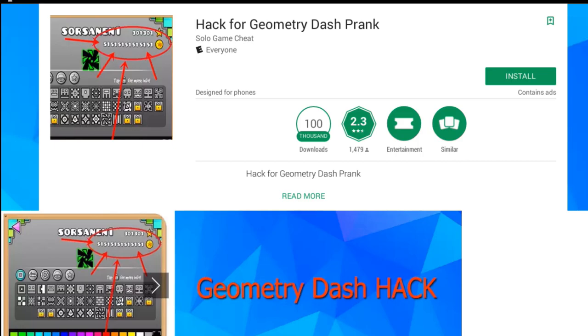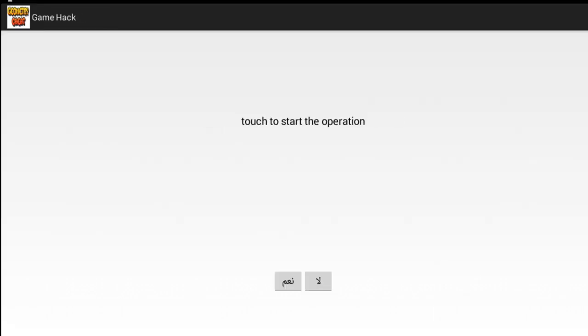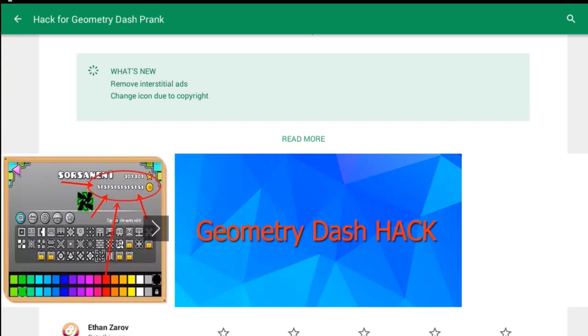Hack for Geometry Dash — prank edition — has 100,000 downloads. That's unbelievable. It asks 'Do you want to hack Geometry Dash?' with Arabic text on the bottom. You tap through prompts — 'Touch to start the operation,' 'Enter the amount of stars and gold you want' — and then it just takes you to a static picture. It was a prank all along. They pranked you into downloading this app.